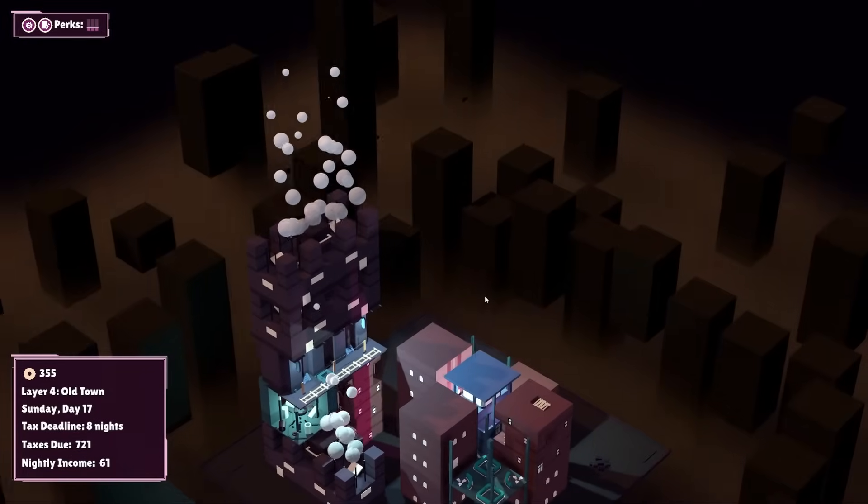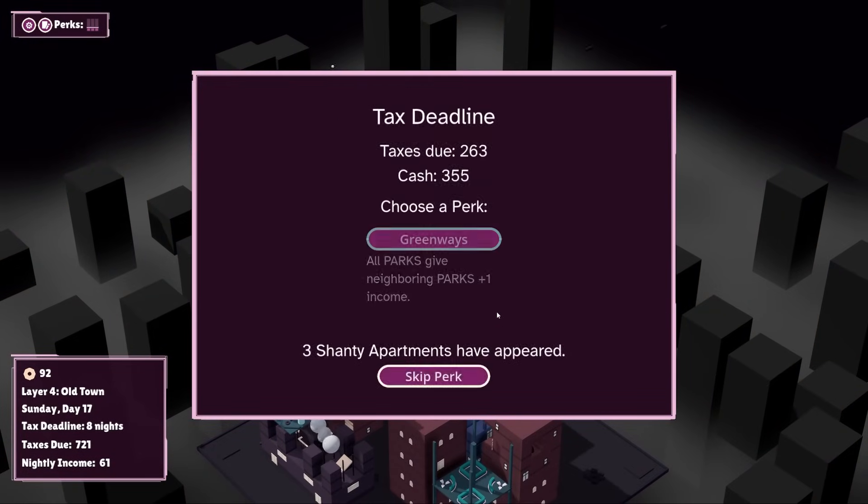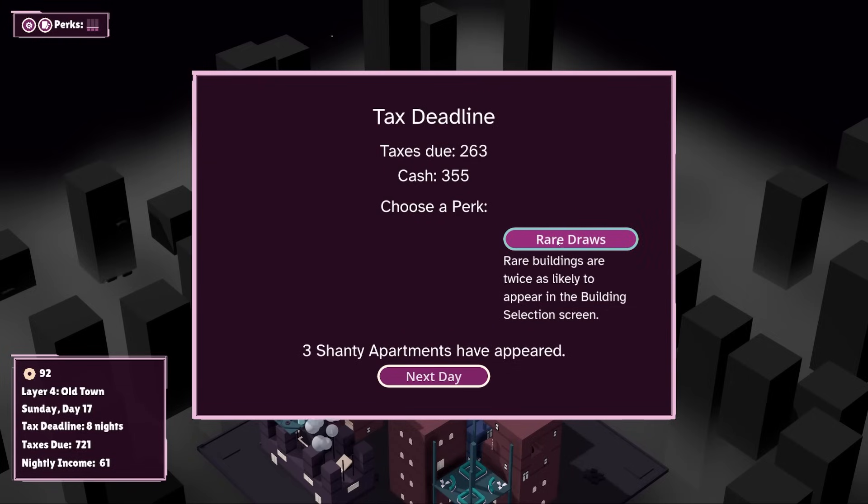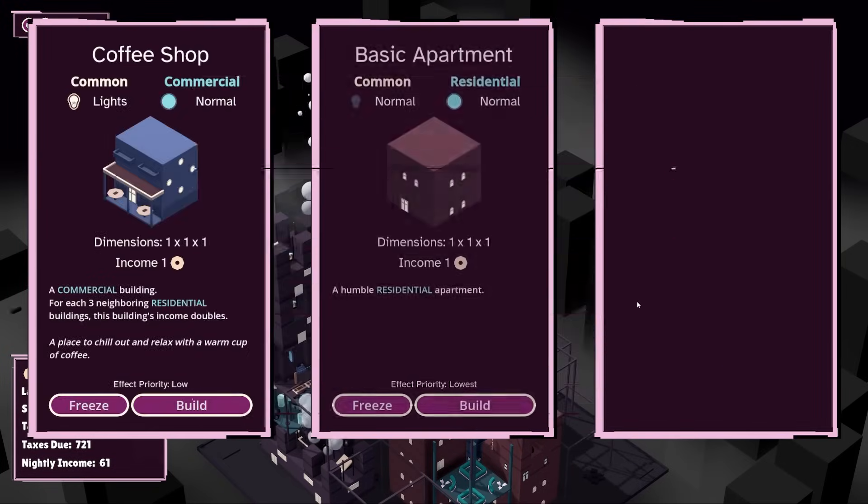Not too displeased with how this is all coming together. Tax deadline — easy peasy, absolutely blew past it. Natural preserve adds two income to all unlit parks. All parks give neighboring parks plus one income — that seems like a real waste. Rare buildings are twice as likely to appear in the selection screen — give me rare draws. That seems absolutely fine.